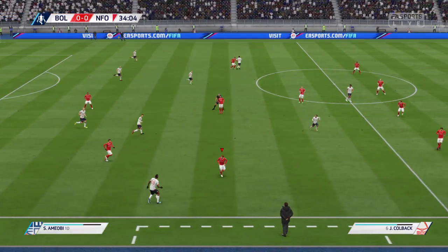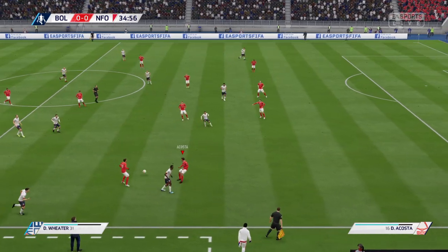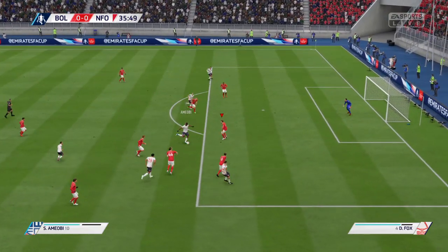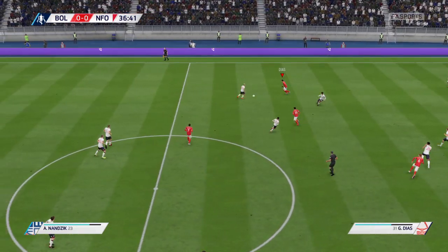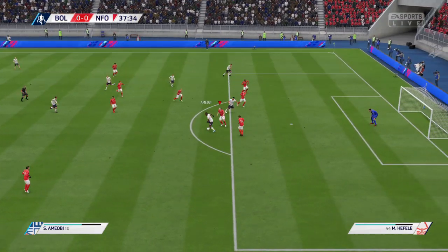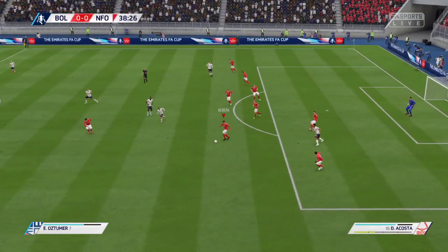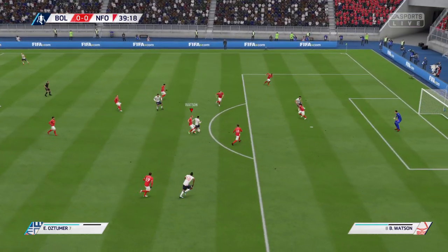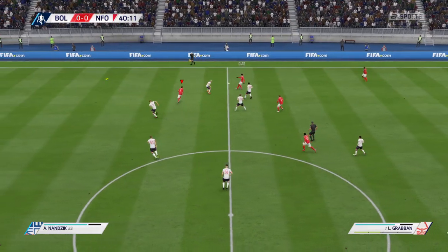Amiobi. It's Tuma, finds Amiobi again, good block from Acosta. Amiobi — oh, that could have been costly for Forest. Diaz, not the best first touch from him. Come back to Amiobi again — Bolton just running this show. Acosta with a touch, takes that away. These sliders have definitely made it a little bit more difficult though, which is not a bad thing. It's Diaz, switches the play to Graben.